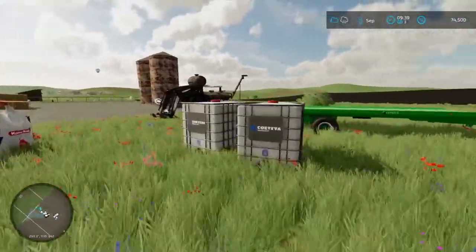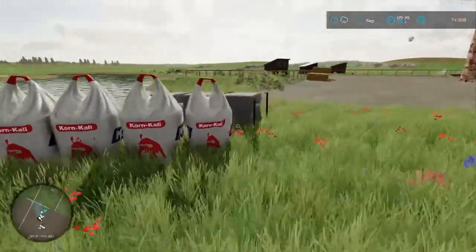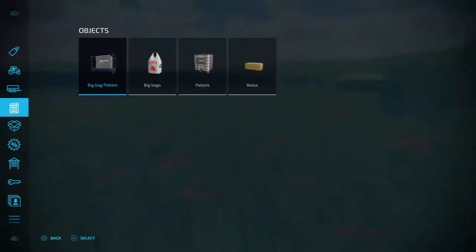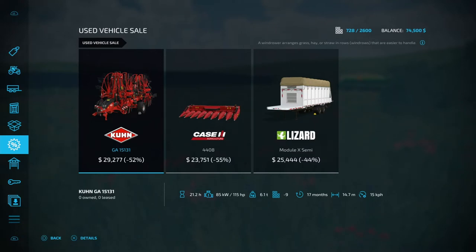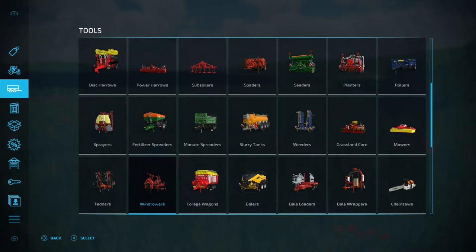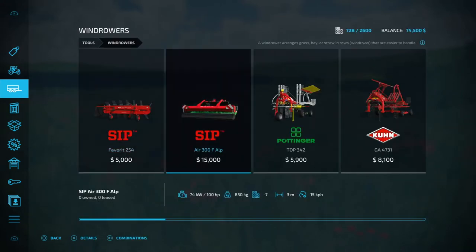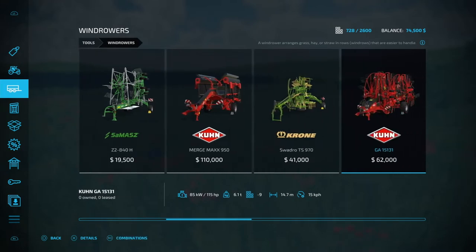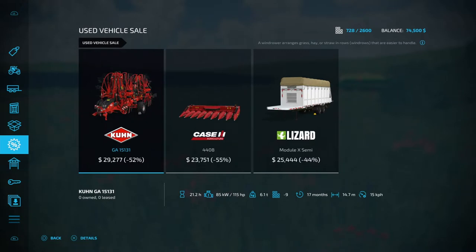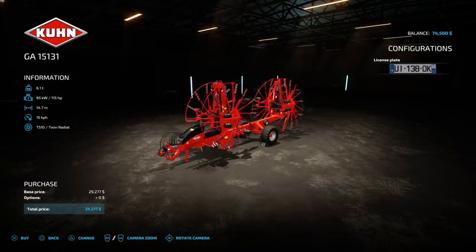From previous episodes we have herbicides, and this is what I just purchased. Before we carry on, let's check the used sale — wow, a windrower! The GA 15131 for $29,000. The normal price is $62,000 and they want $29,000 — I'm gonna purchase this unit. That's a great deal, then we have a windrower.